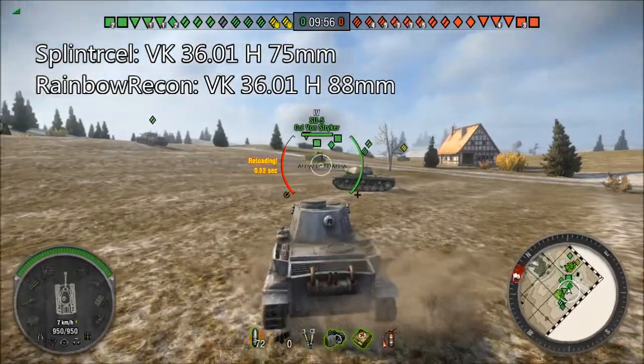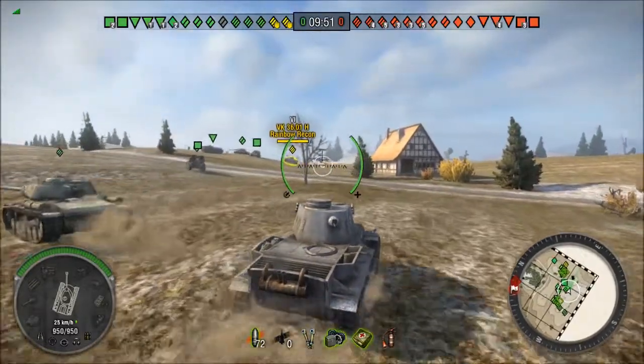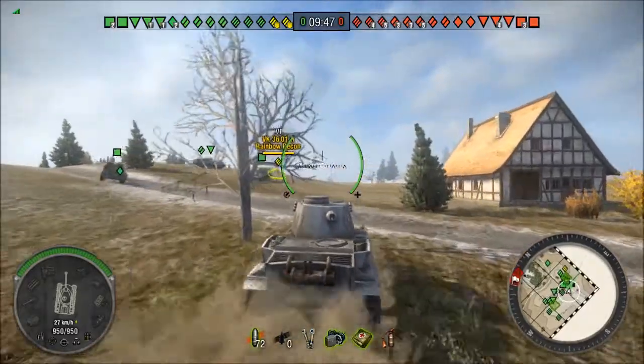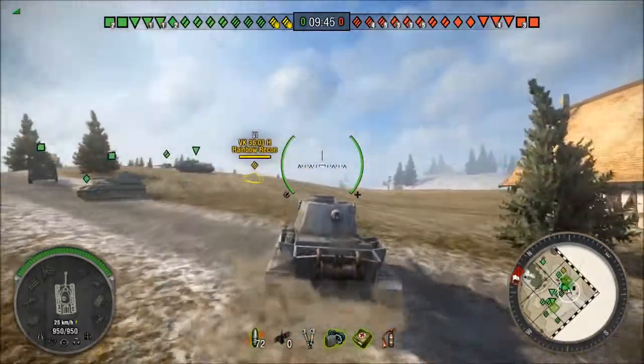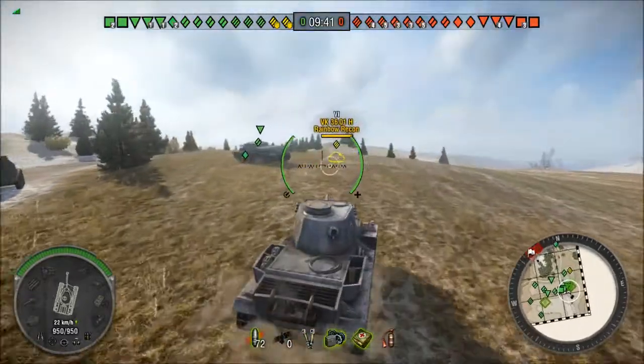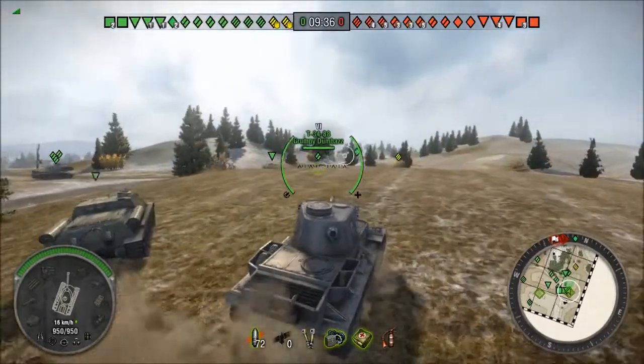This is Durpenberg, basically a map that consists of a castle on one big hill and another big hill where everybody sits and snipes. We are on offense on the assault game type. We have to take over the enemy base or eliminate all the enemy tanks in 10 minutes, so it's 5 minutes shorter than a standard battle. Let's see how it goes.